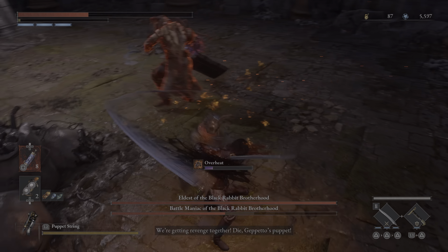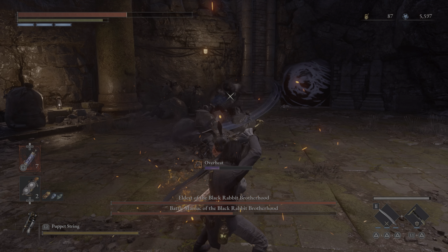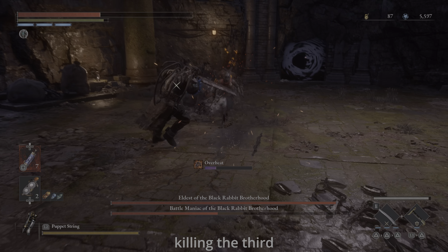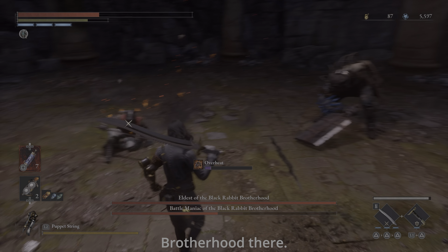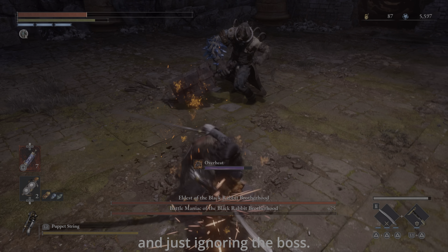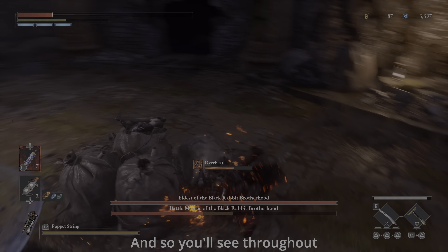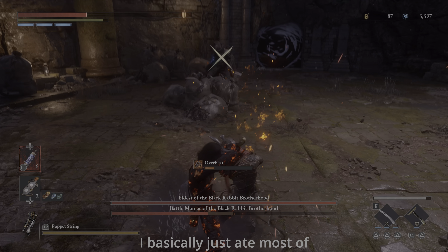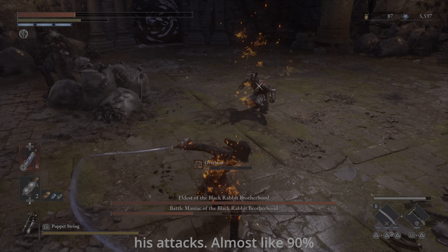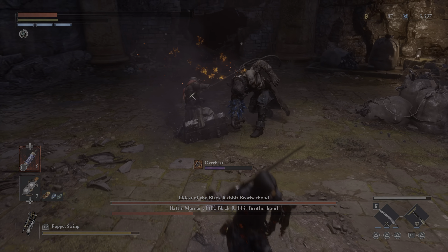This is actually my 4th attempt at trying to kill them. Because I'm using a greatsword — it's a very large sword, it swings really slow. In the first few attempts I got cornered and got stunned when all 3 of them went after me at the same time. At this point I haven't gotten any practice fighting the main boss himself, the eldest Black Rabbit.